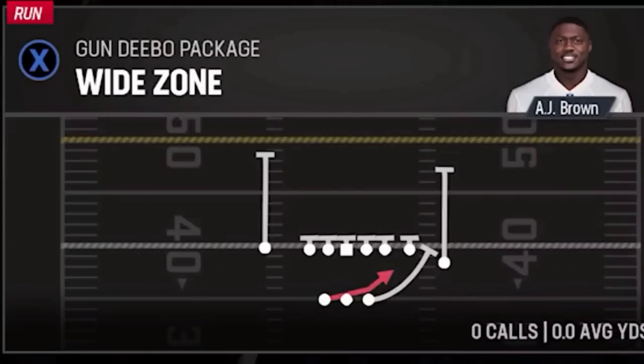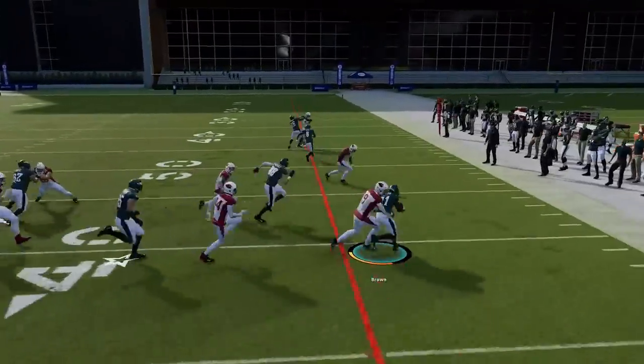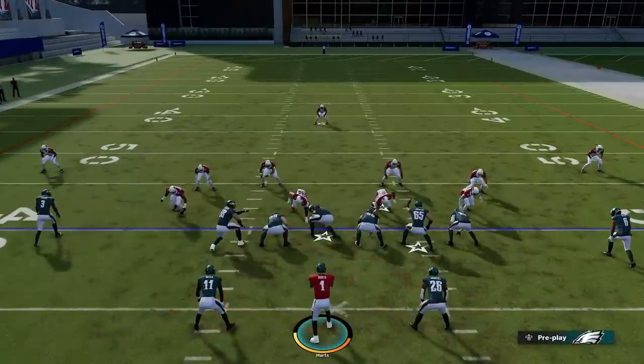Next up, out of the Debo package, we have the Wide Zone. It's another good outside run from a similar formation, but you get your wide receiver in the backfield. If you have like a 99-speed receiver, it can be a very explosive run to the outside.